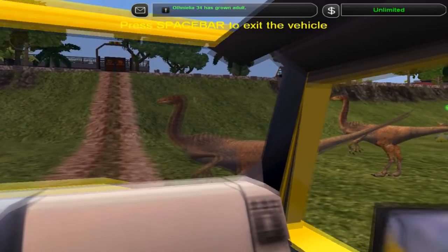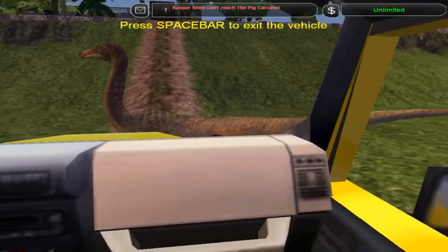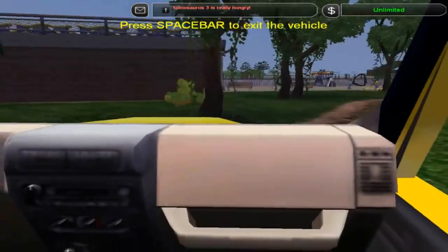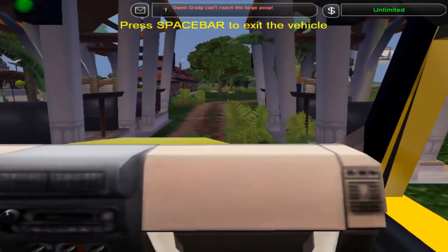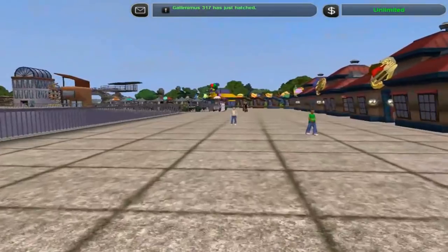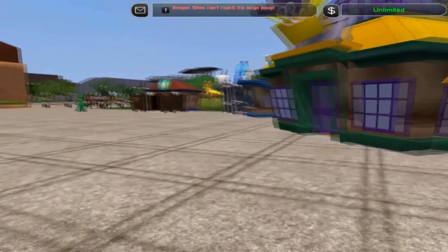So many Gallimimuses! I see some Gyrospheres off in the distance - perhaps that would be a fun next attraction to try out. Let's go on over this way, right back through Main Street. The gyrosphere was right over here, if I'm not mistaken.